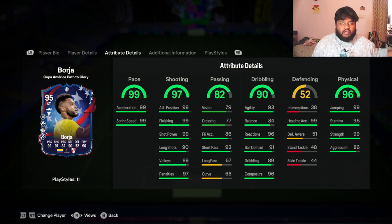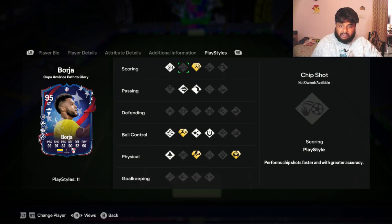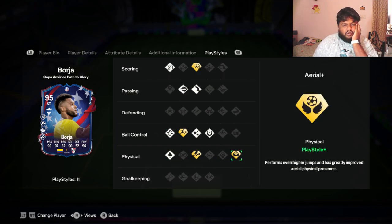Looking at defense and physical: 99 heading accuracy, 99 jumping, 99 strength, and 96 stamina — these stats look really, really good. Looking at his play styles, he has four play style plus slots which is really nice. He has Finesse Shot, Power Shot Plus, Pinged Pass, Low Ball Pass, Technical, Rapid Plus, First Touch, Trickster Plus, Quick Step, and Aerial Plus — so he is going to be good in the air.